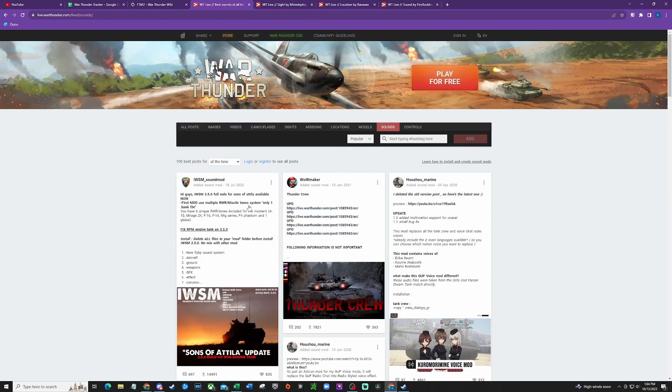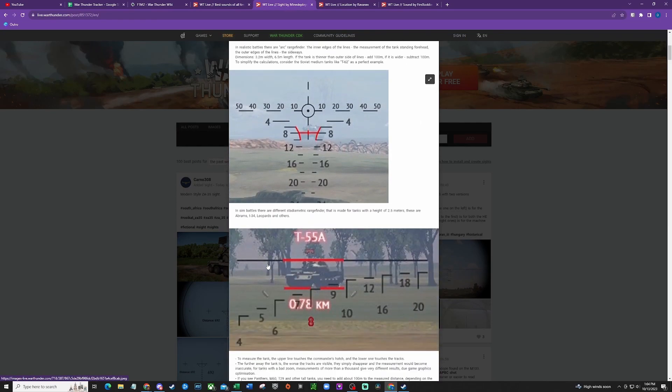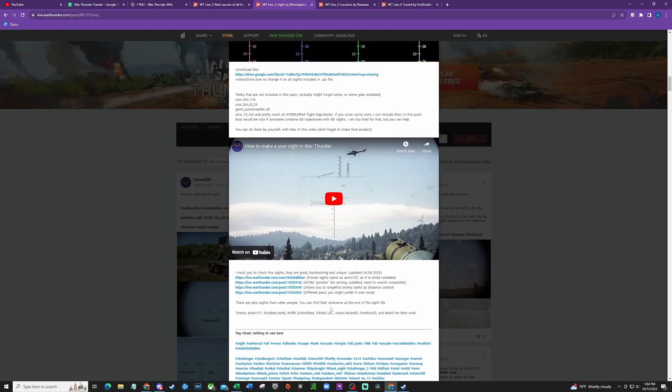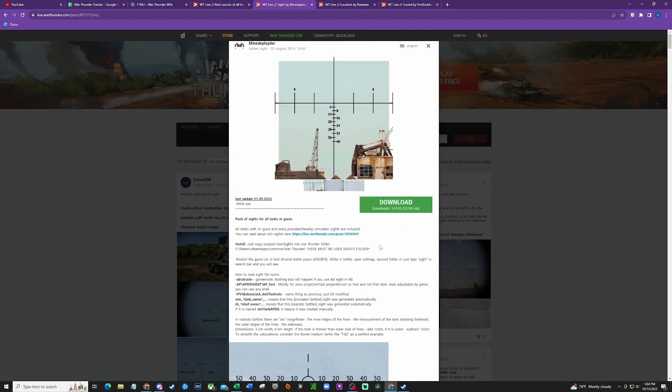Once you have one clicked on, it'll pop up like this, and you just go ahead and hit download. You can read the description and see what it does or see how to install it. They always have directions or a video with directions. From there, once it's downloaded, you're going to want to install it into the correct folder.